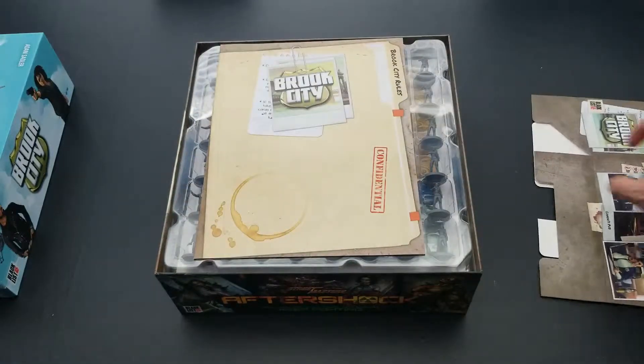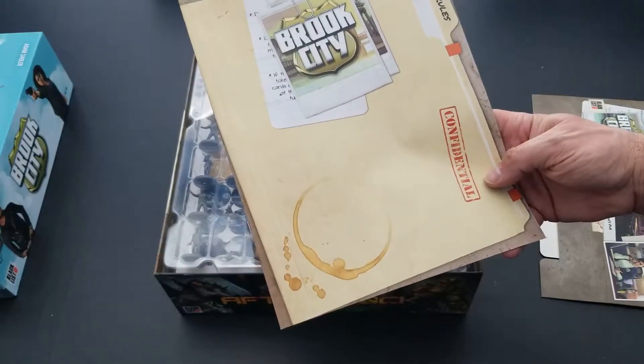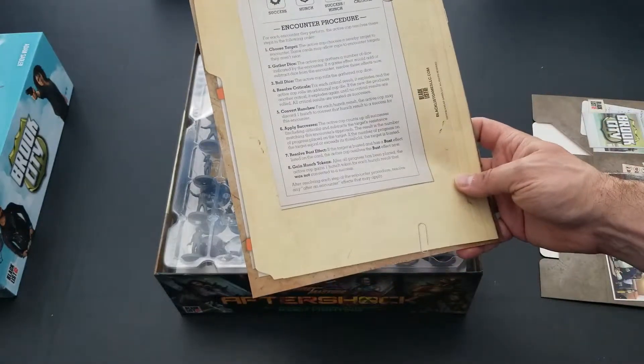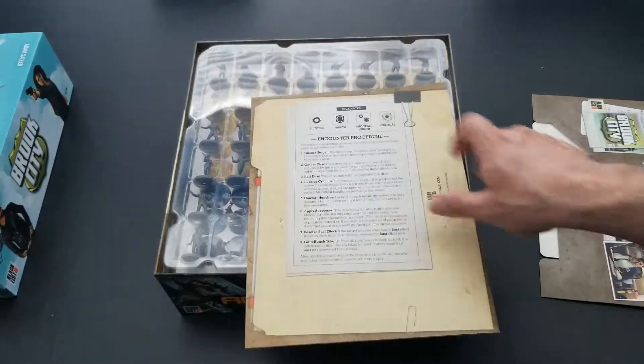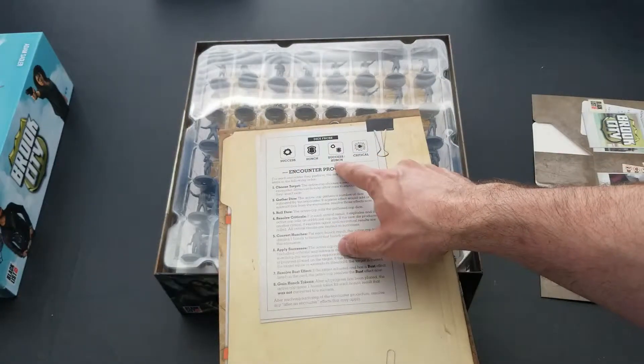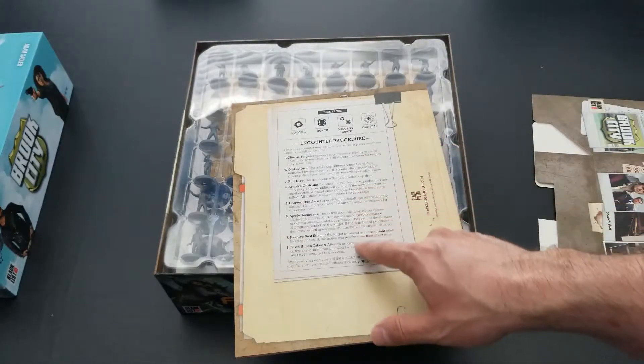Here is our confidential Brook City rules — it looks like a manila case file. On the back we have some dice face explanations: success, a hunch, success and a hunch, and a critical. Looks like we also have some procedures for an encounter.